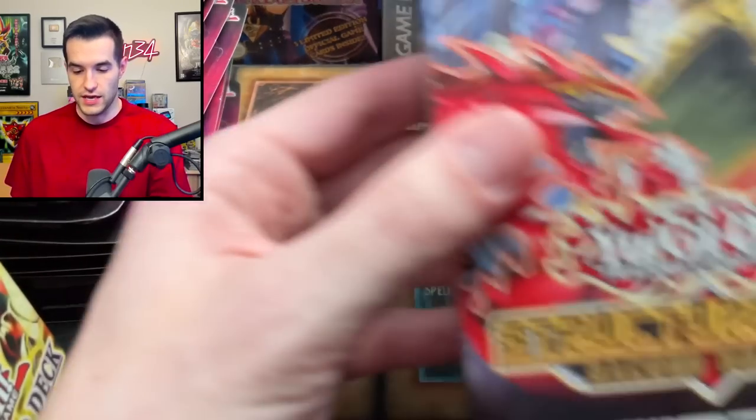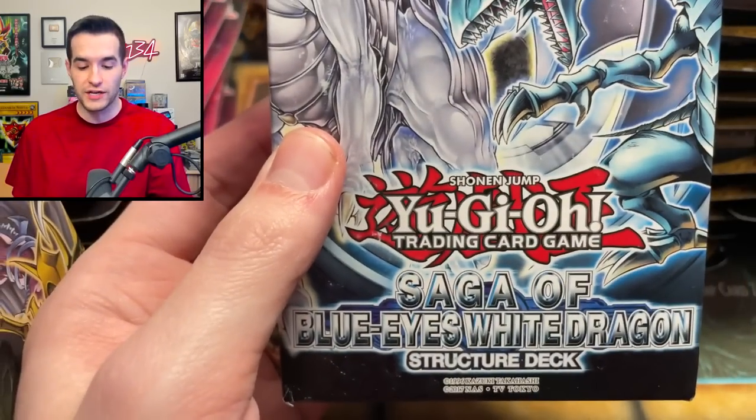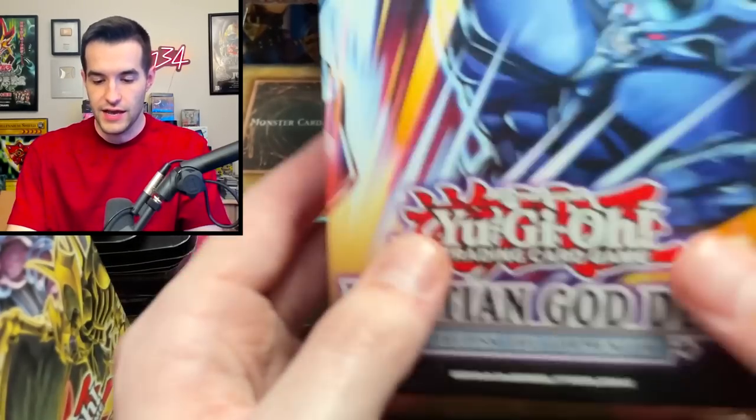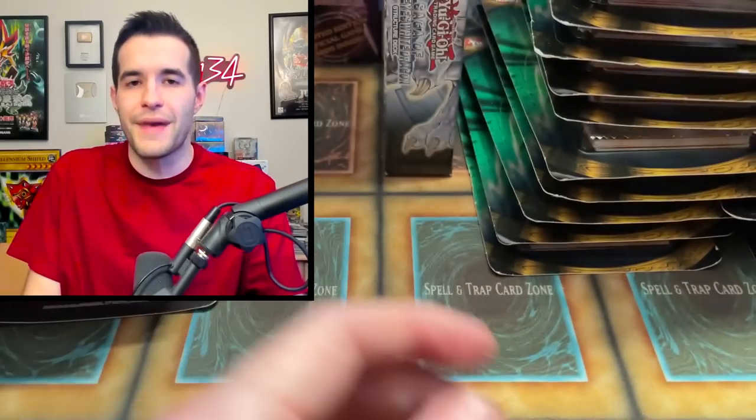Then, you couldn't buy a collection without having a few Structure Decks, right? So we've got the Egyptian God Structure Deck, the Structure Deck Sacred Beasts of course, and the Saga of the Blue-Eyes White Dragon — you can't buy a Structure Deck without having a Saga of the Blue-Eyes White Dragon. And then we have the Egyptian God Deck. It's all pretty much the mainstays, the staples of Structure Decks — it's the nostalgia play.